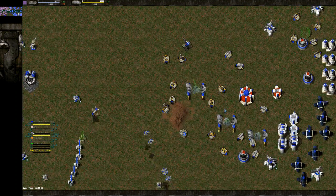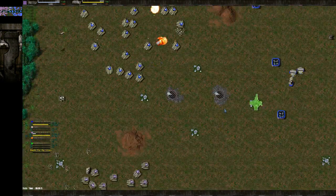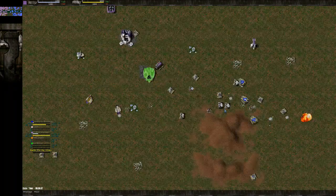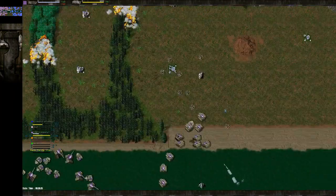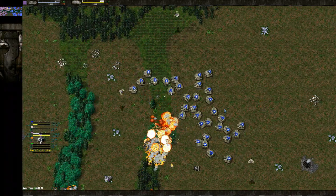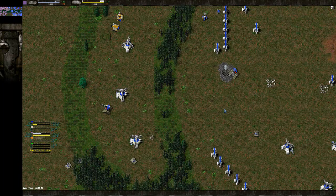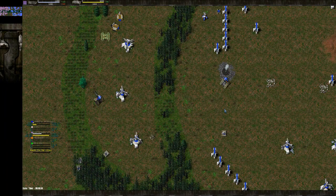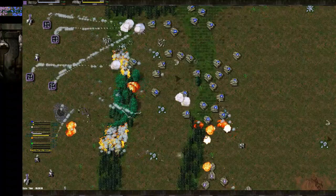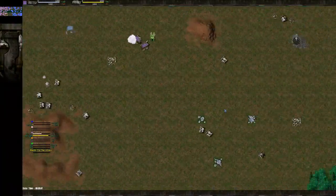He doesn't even know where they are. At this point you've pushed on the south with Panthers and Bulldogs — do you ever feel threatened in this game? When he broke with those Panthers south earlier on I felt a bit threatened, but other than that it's okay — just kind of sitting back, relaxing, sending Bulldogs against Bulwarks.